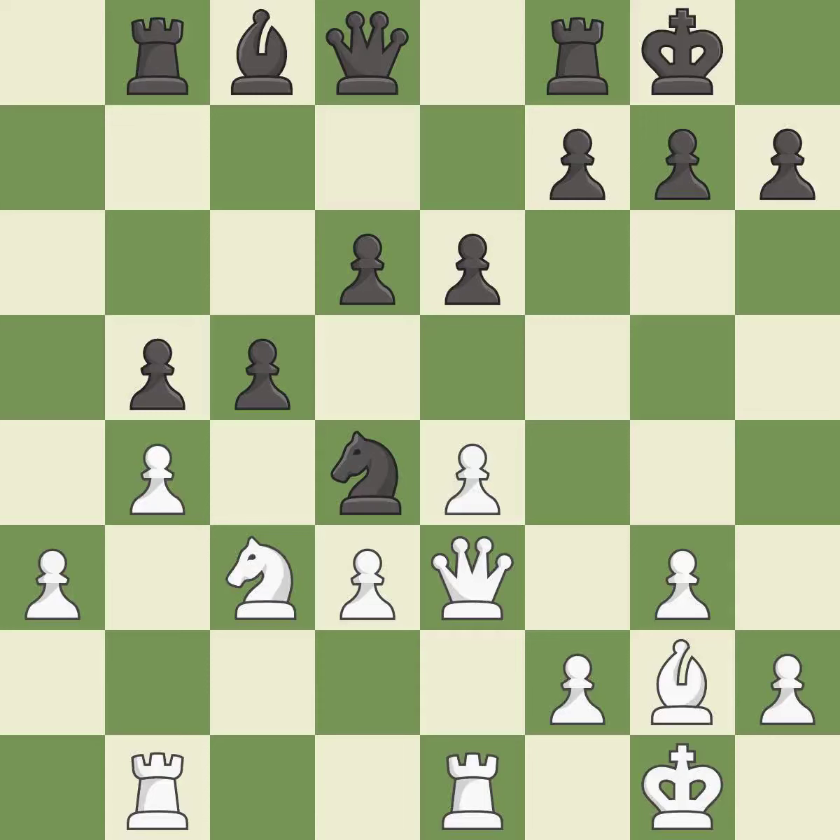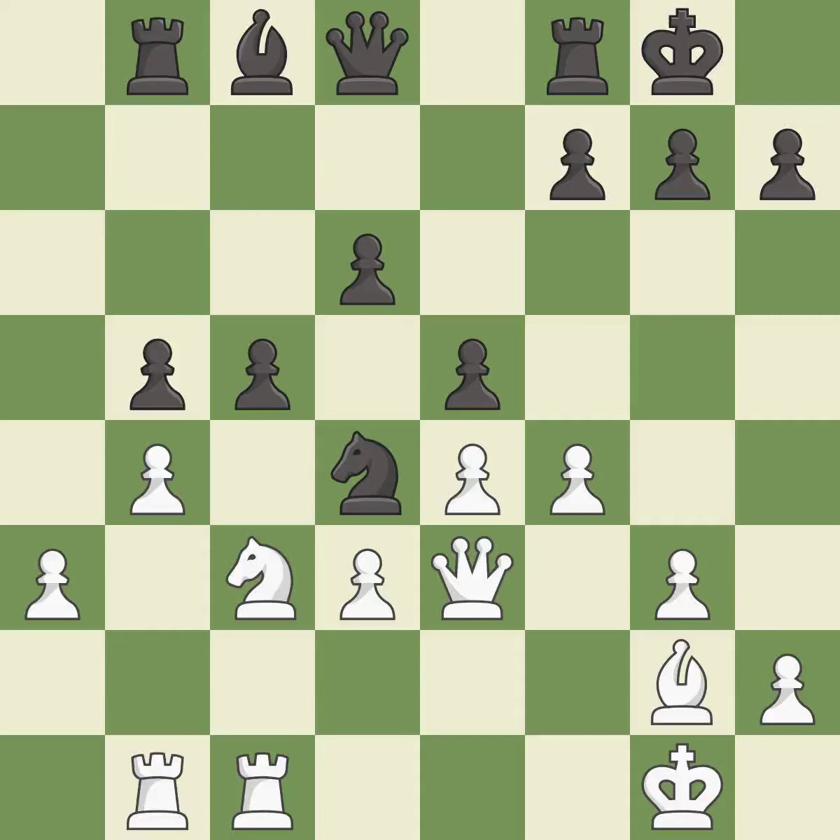This threatens to fork pieces. It is best — this stops the opponent from being able to fork pieces. This is the only good move — it is a great move. This strikes at the center with a pawn, fighting for space. This threatens to win a pawn — it is excellent. There were worse moves, but also something much better — it is an inaccuracy.